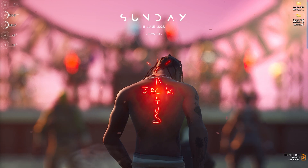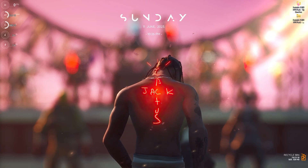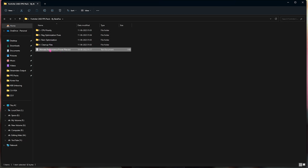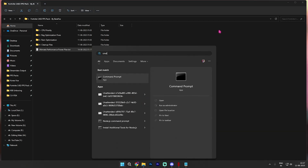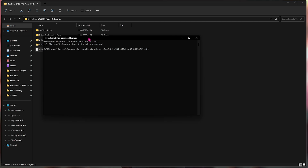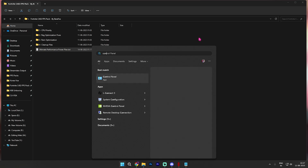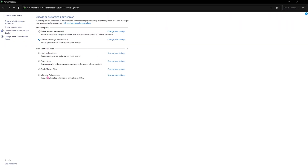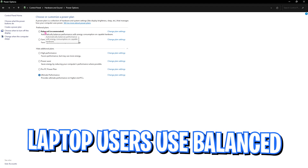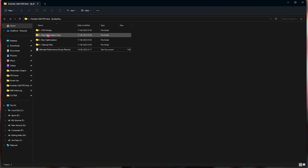Step number seven is getting the Fortnite Chapter 4 Season 3 FPS pack — a link will be in the description below. Open the FPS pack and you'll find four folders and one file. Start with the one file, the Ultimate Power Plan .DXT, which contains a scheme code. Copy it, open CMD as administrator, paste the code, and press Enter. Then search for Control Panel, go to Power Options, and select the Ultimate Performance plan. Note: on laptops this may cause lower battery life, heating, and high fan speed, so laptop users should use Balanced instead.